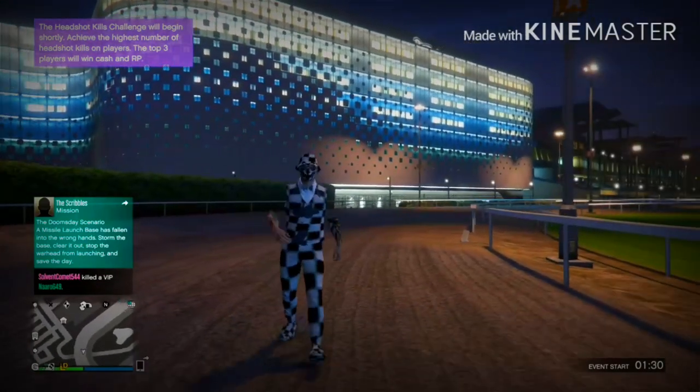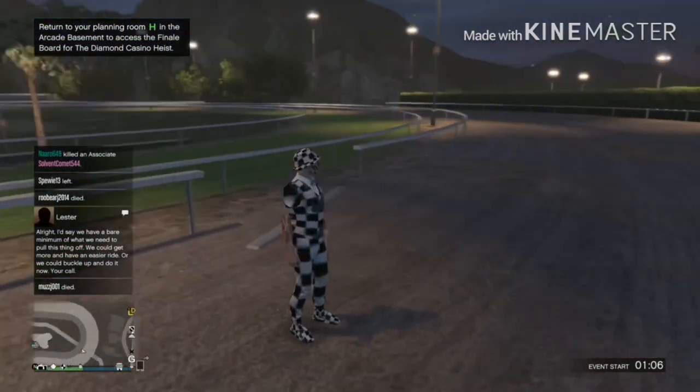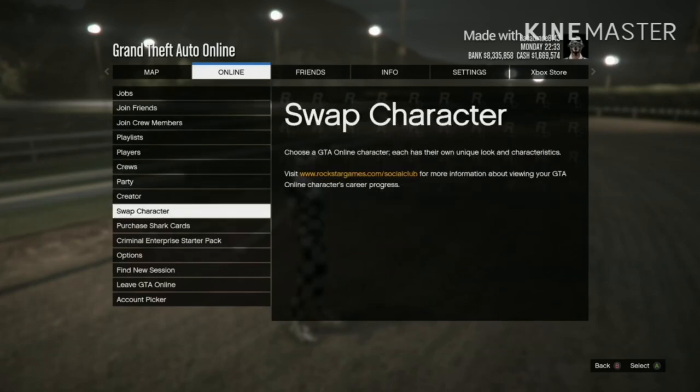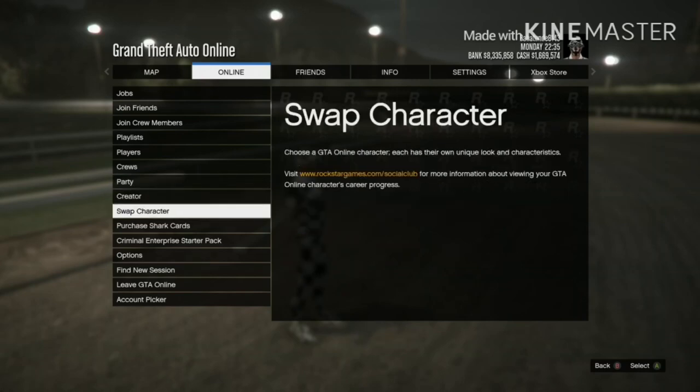For the first step, go into your female account. Press pause, go to online, go down to swap character — not creator, swap character.